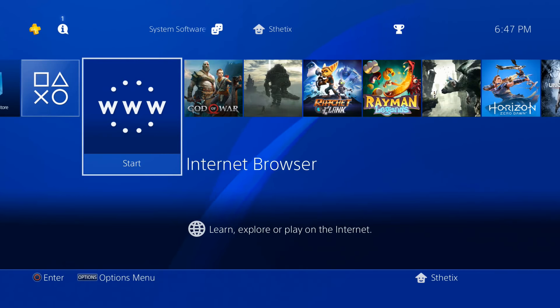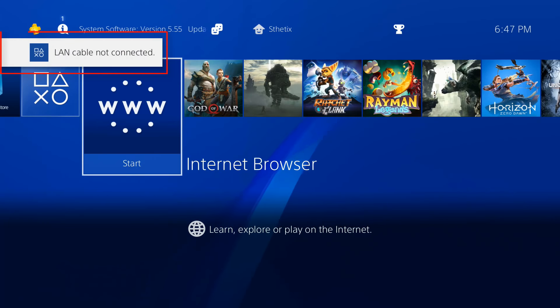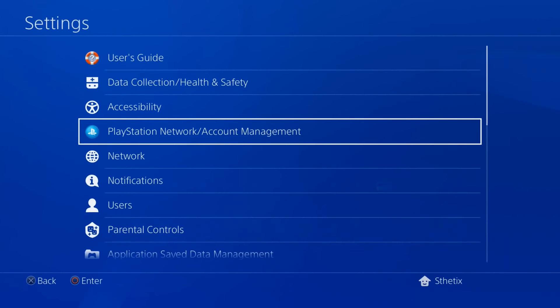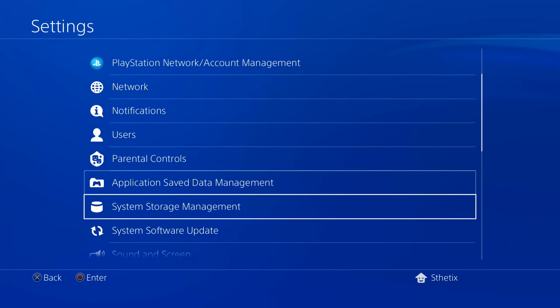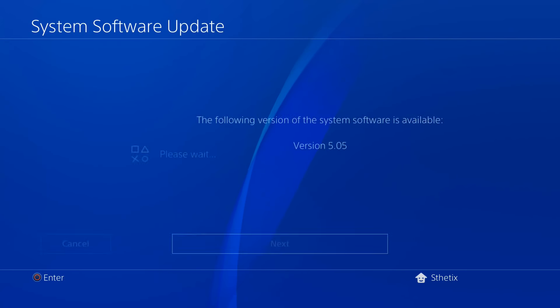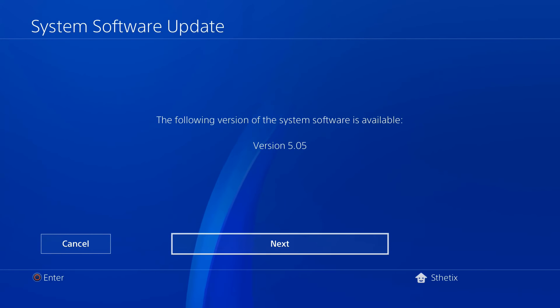Now disconnect the console from the internet, then go to Settings. Plug the USB flash drive into the console, then choose System Software Update. Follow the on-screen instructions to update the console to firmware 5.05.